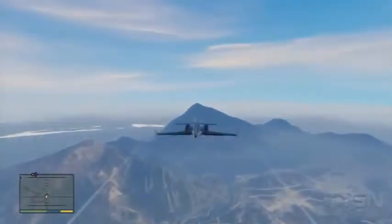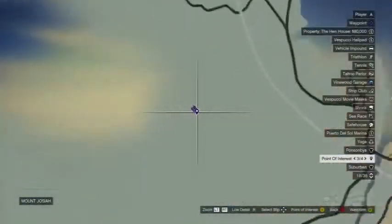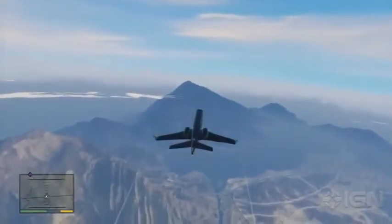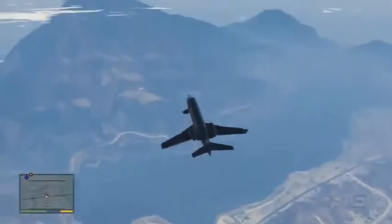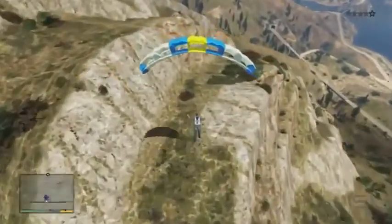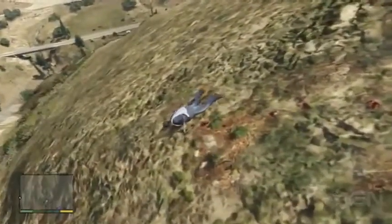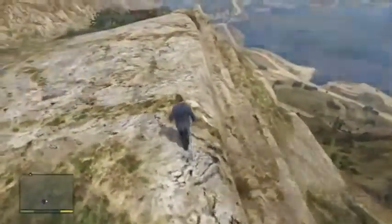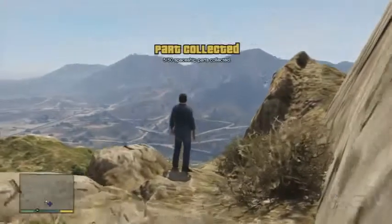The last one we're going to look at is just a little ways north of that fourth one — it's up on Mount Josiah. If you take an ATV up there, you won't be able to find it unless you listen to the sound it makes. It's down in a terraced rock formation, hidden from view if you're looking up the mountain. You want to come at it from a higher angle — in this case we're going to parachute out of a plane. Clearly I need to work on my parachute landings, because even on a nice open hill that didn't work out too well. But we can see it right below us, so we just climb down, jump across that little gap in the cliffside, and go ahead and pick that up. That is it for this video on the spaceship parts.